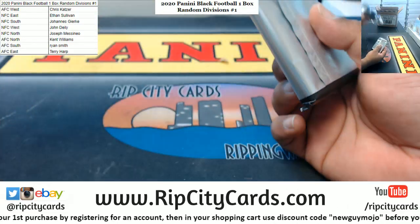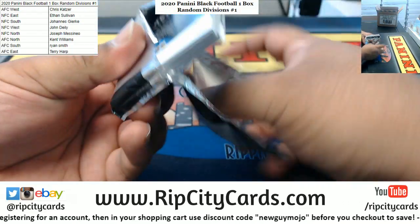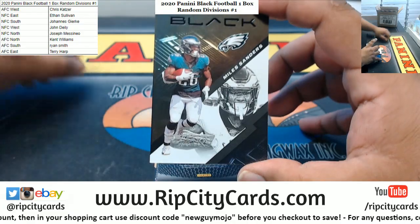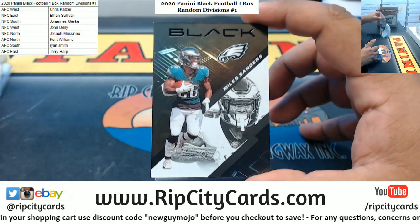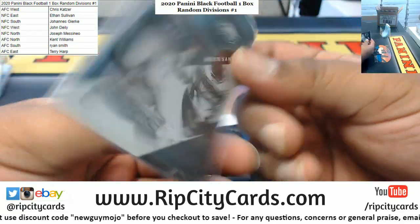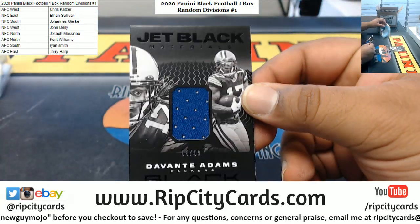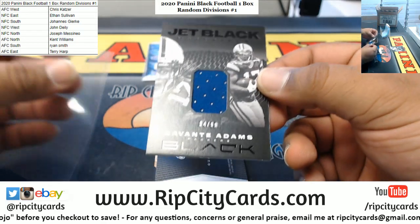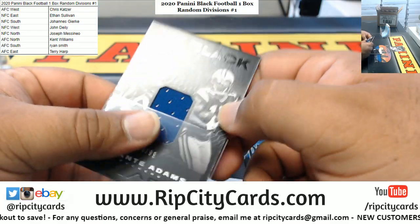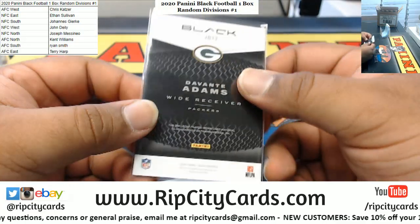I like this packaging — nice, straight to the point. Let's see what we got. Ooh, this is slick — Miles Sanders of the Eagles, not numbered but there you go. We've got Davante Adams relic to 99 for the Packers. That must be like a pro bowl patch — actually, the Packers do have like a little blue old school uniform on there.